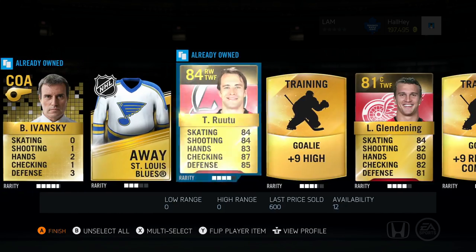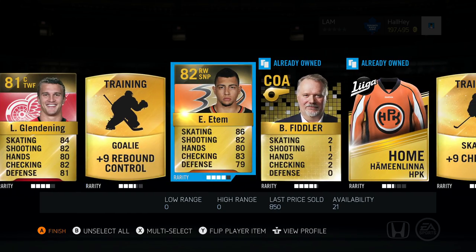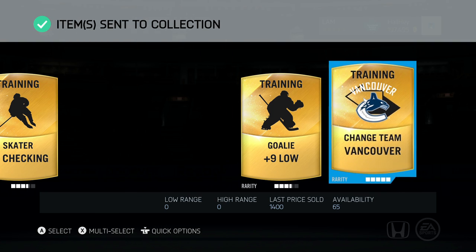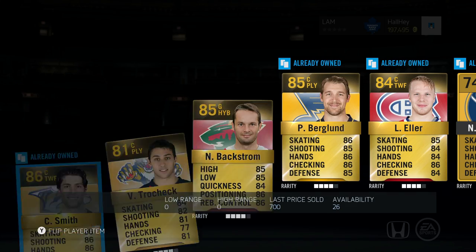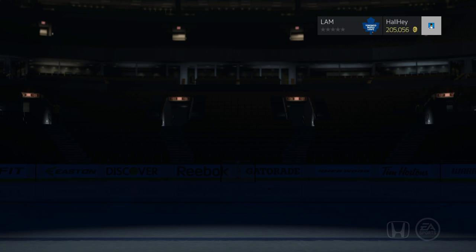These 35k packs have been bad — I might just buy another one. We got St. Louis, change team, Tomo, Rutu, Glendening, Emerson Edom, Carolina change team, Vancouver change team. But like I said, whether you have expensive or cheap Movember players, you have to decide if it's worth keeping them. There are so many Movember cards out, and some players have bigger chances of receiving Team of the Year than others — you have to make that judgment yourself.